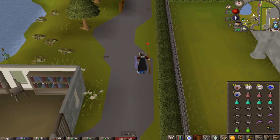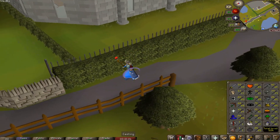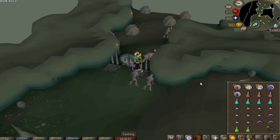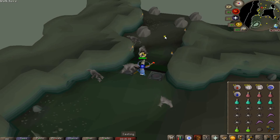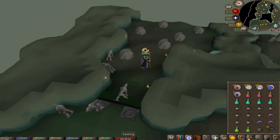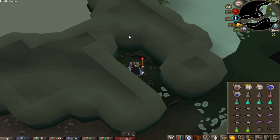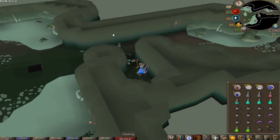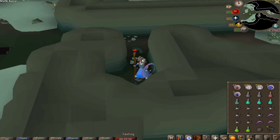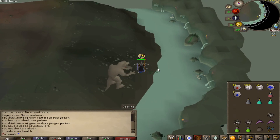I want to try killing Dagannoth King Rex. I literally just did it for the first time on my main five minutes ago just so I know what I'm doing. We definitely can't kill all three, so I'm just going after Rex — he drops a Dragon Axe and a Berserker Ring at 1 in 128. Made it to the entrance, but I went down the ladder without prayer on, not realizing that was the boss room and we got attacked — pretty scary! They can hit up to 50s and 30s down there, but we're good.